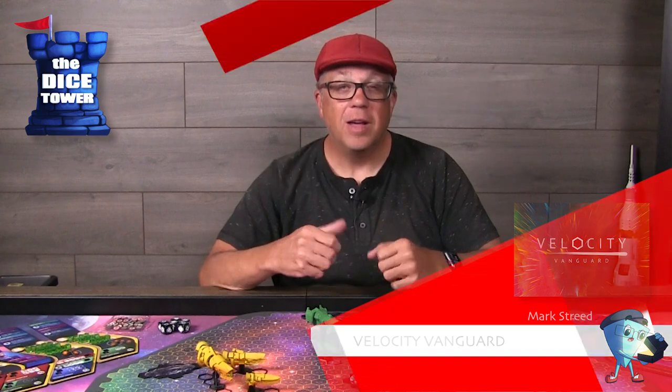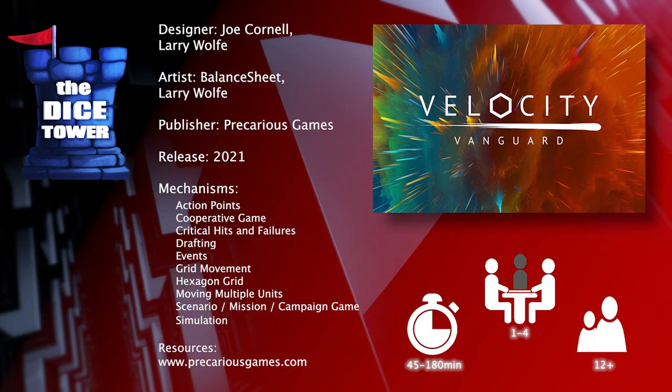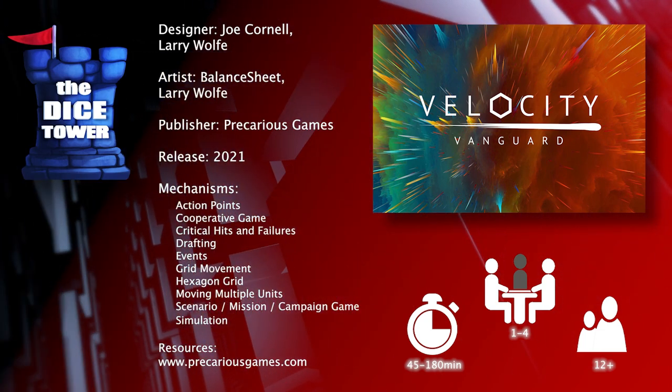Hey folks, welcome back to our Dicetower preview. I'm Mark and today we're taking a look at Velocity Vanguard. Velocity Vanguard is brought to you by Precarious Games. It is for 1-4 players, ages 12 and up, and games range anywhere from 45 to 180 minutes.